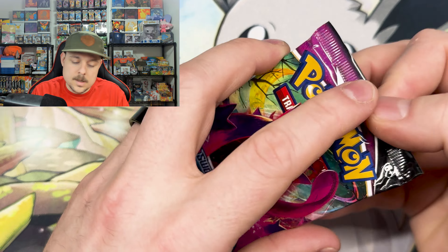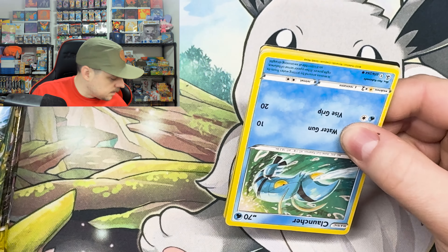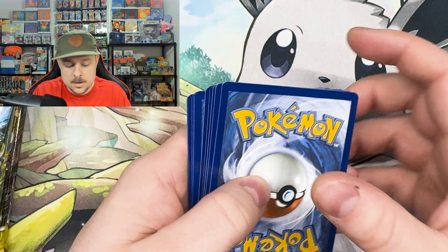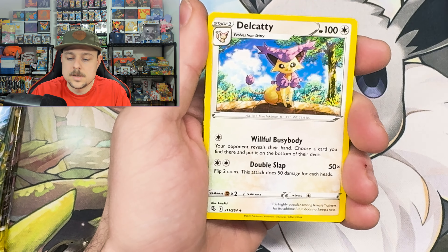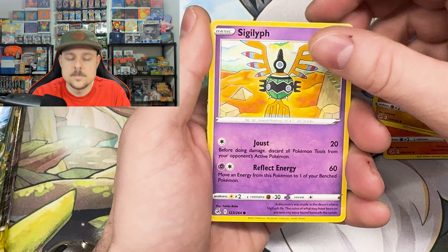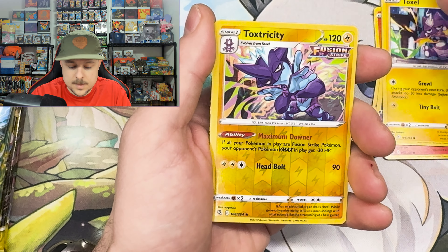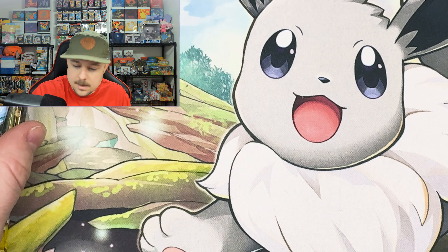Starting it out — I know it's been a little while since we've opened English on the channel. We've been having a lot of fun opening the Japanese sets. The English sets just aren't hitting the way they used to, so we switched it up and opened Japanese for a while. Here we go — Toxtricity and a Bolton V, hit out of the first pack, let's go!